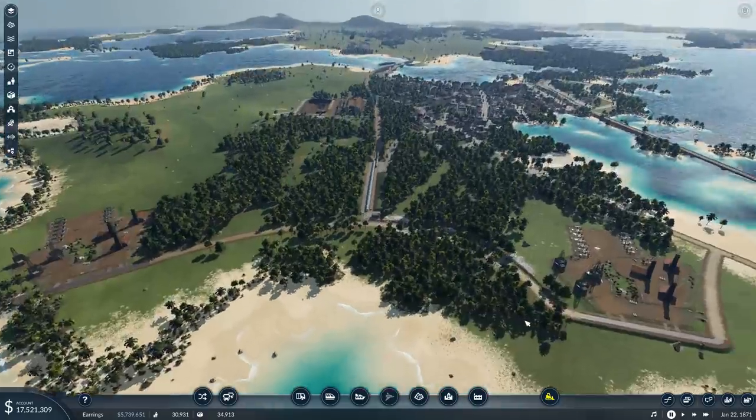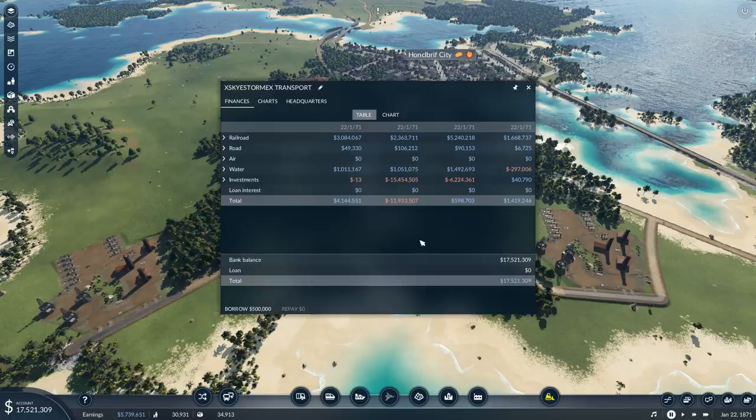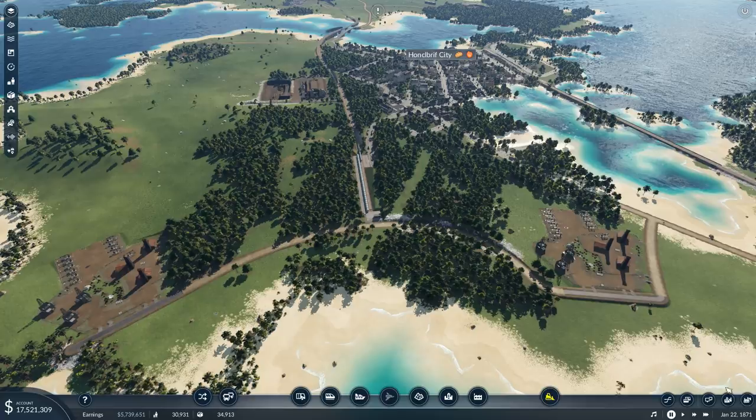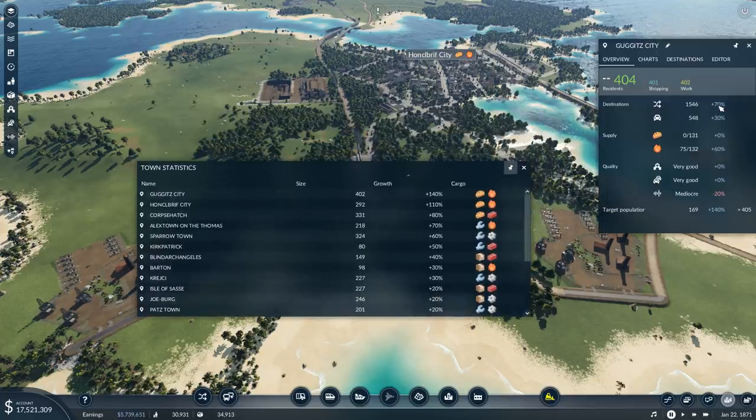Before we get into that, I'm going to pause the camera and show you some stuff that people have asked to see. People are very interested in the town growth, so let's have a quick recap. Cash - we're making over five million a year, coming in very nicely. Looking at town statistics, Go Get City is at 140% - we're getting 70% from public transport, 30% from private transport, and 60% from shipping in fuel.